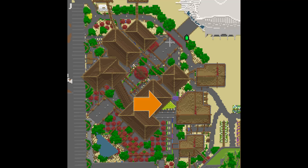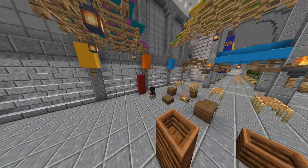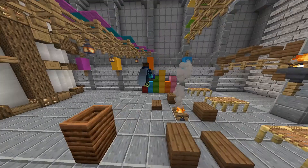Starting off, we have this small space on the east side of the district. I was thinking of making a sort of pop New York style environment with a bunch of colored barrels and an area to get together and hang out. Those are supposed to be barrels — I tried my best.